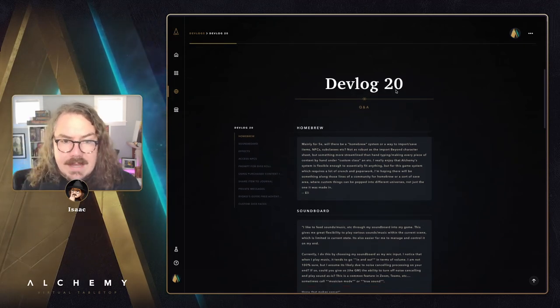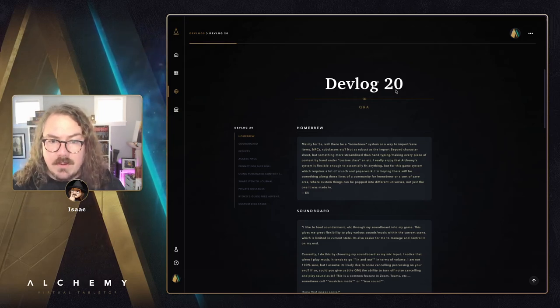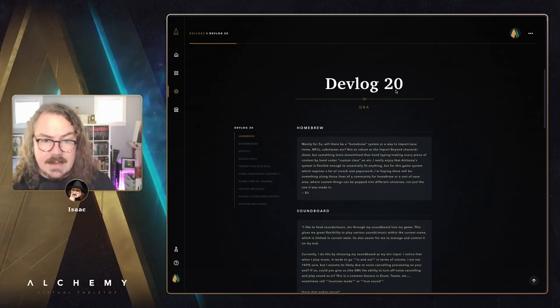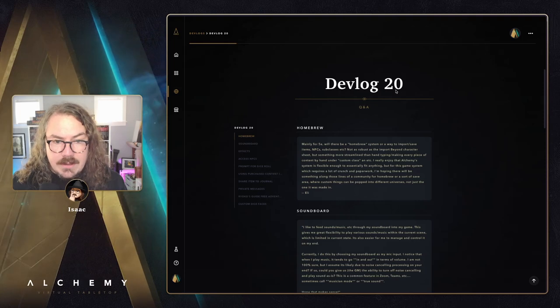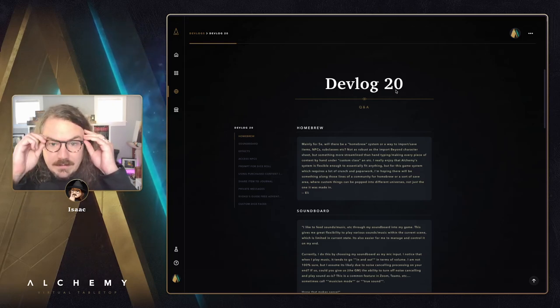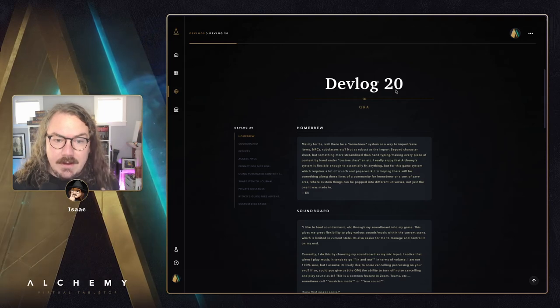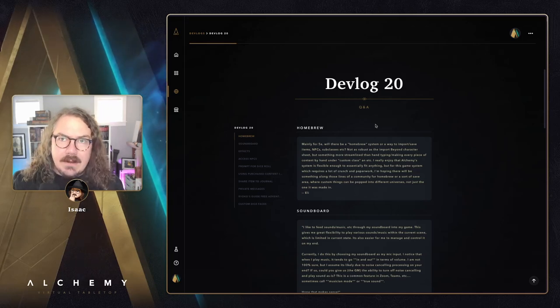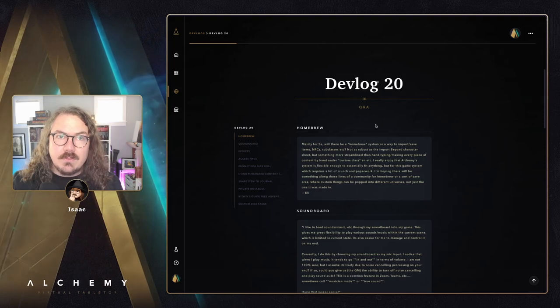Homebrew. Eli asks: mainly for 5e, will there be a homebrew system or a way to import or save items, NPCs, subclasses, etc.? Not as robust as importing a Beyond character sheet, but something more streamlined than hand typing every piece of content by hand. Alchemy's system is flexible enough to essentially fit anything, but for a game system that requires a lot of crunch and paperwork, is there something along the lines of a community for homebrew or a save area where custom things can be used across different universes?